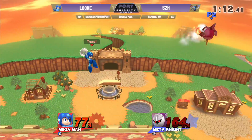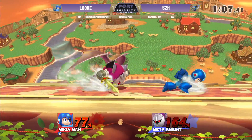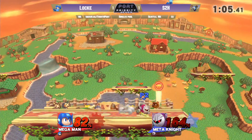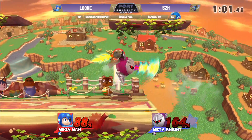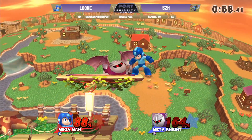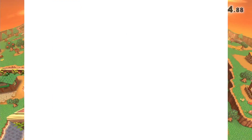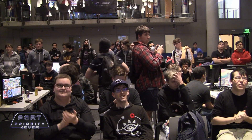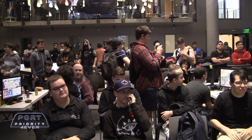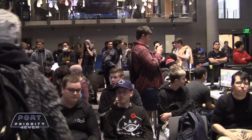Stuffing him. Locke's doing a really good job of walling him out, but he has to be careful — one whiff. Is this it? Not quite. Footstool there! S2H just desperately trying to find some opportunity to take a stock. Is this it? Yeah, and that is it. Locke taking it over S2H — that is definitely an upset, the first upset of S2H. Good patience, really good patience from Locke. All the movement coming out from S2H, but Locke just slowed down and knew he could do it.